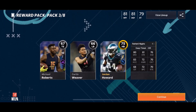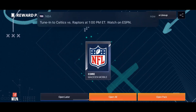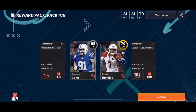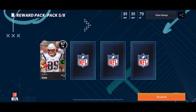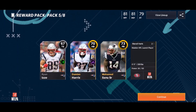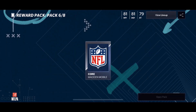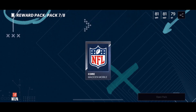We get a 75 Jordan Howard. You're gonna get a ton of gold from these packs. This is the Patriots one — I think you just get a program player too. We get a 73 punt returner. There's also a mint coin in here I didn't even realize I had.